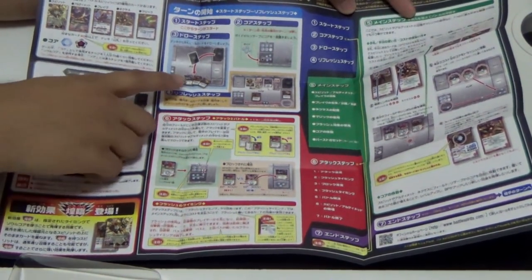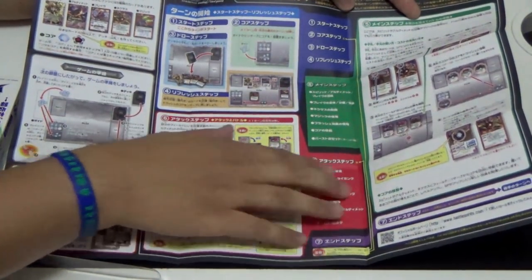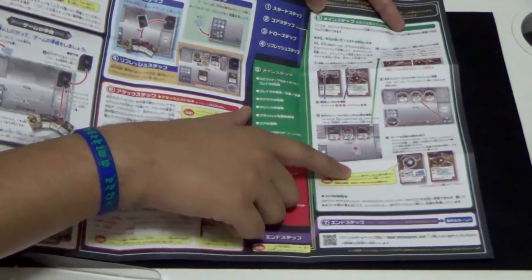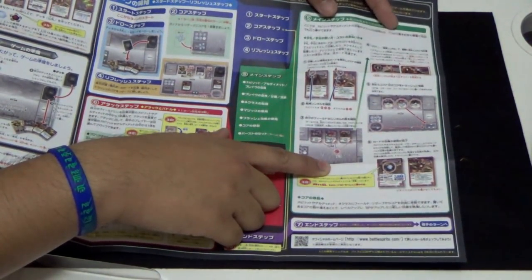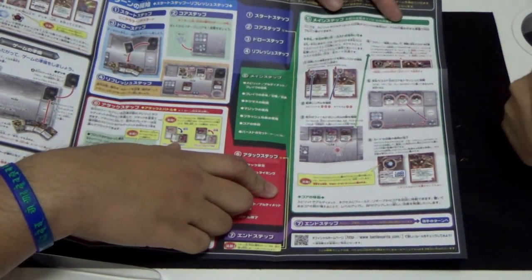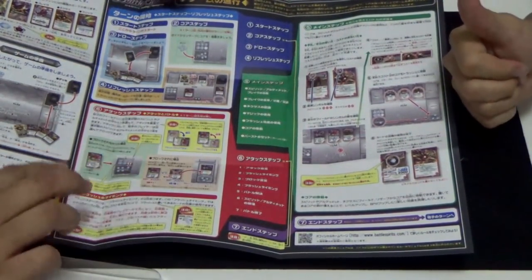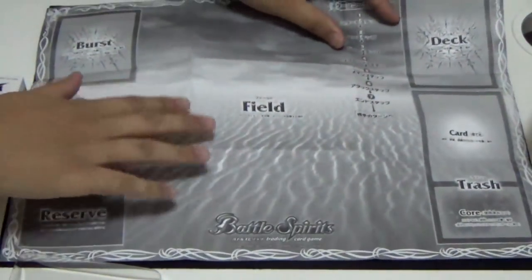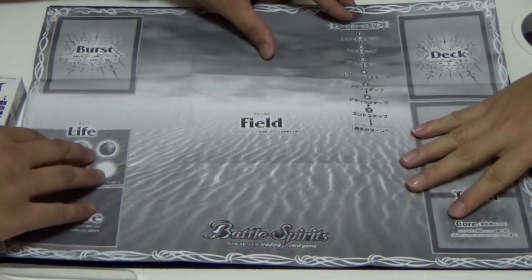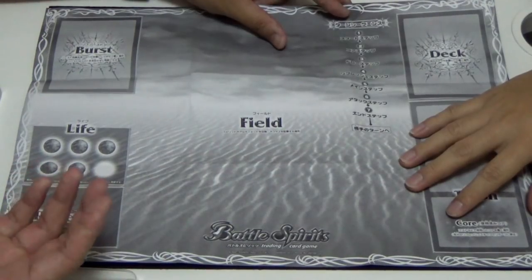It teaches you everything about how to play Battle Spirits in a nutshell. There are also certain combos exclusive to this start deck. On the other side is the playmat itself. Even though it looks like no color printer was used, it does the job. It tells you exactly what you need to know - although it's in Japanese, it also shows the different stats of every turn.